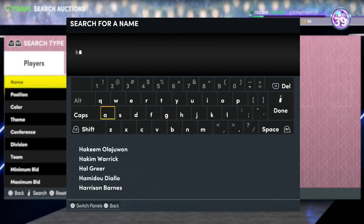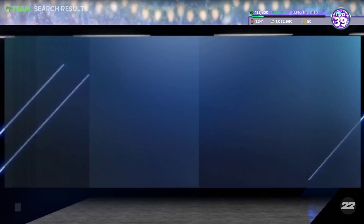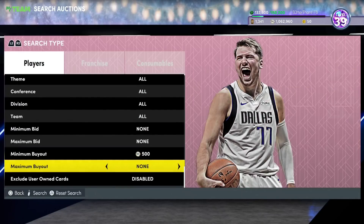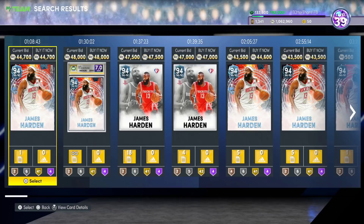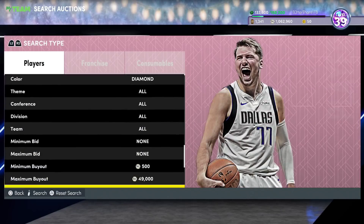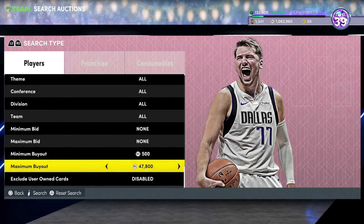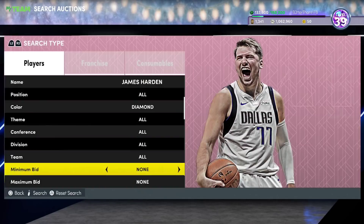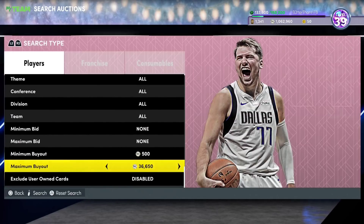First player, we've got Harden — James Harden Diamond. Still to this day, there are people that swear by this card as the best scorer in the game, and I'm not going to disagree with them that much. Because I love James Harden Amethyst, and looking at the price of this guy, you're paying around 40k. He is an absolute steal. I would be very tempted to swap my two guard for Harden at some stage.